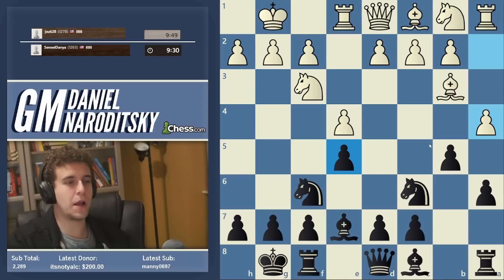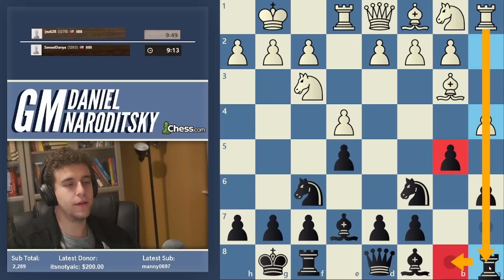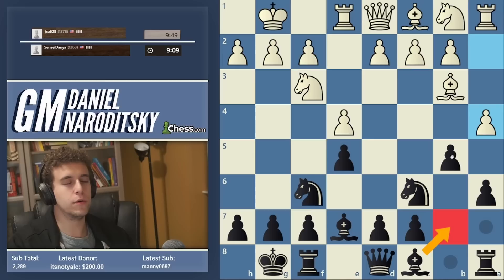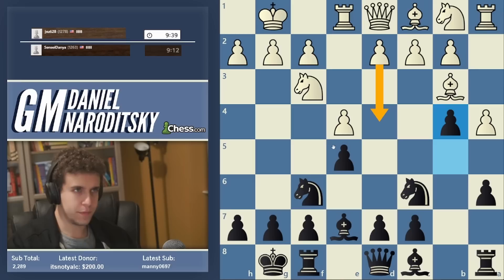A4 is considered the most dangerous line these days. It takes a lot of the sting out of the Marshall and it's an annoying move — it's what all the top guys play. The point is that a takes b5 is now a threat. This was featured in Magnus vs Nepo. Black has three possible ways to defend against this: b4, which we're going to play; rook b8, getting the rook out of the file; and bishop b7, activating the bishop. So let's go b4 — the most direct move, just pushing the pawn forward.